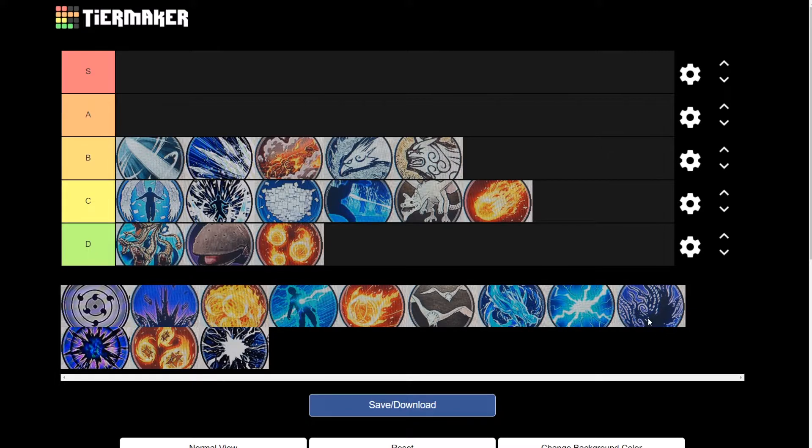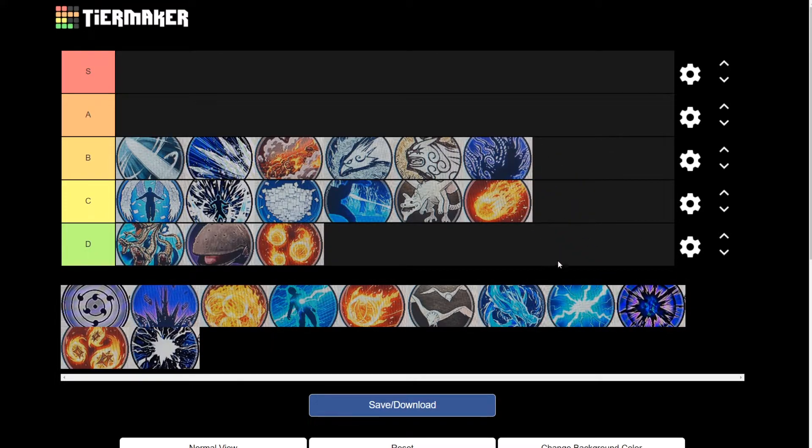Next we have Amaterasu. Now Amaterasu could be at an A, but I'm going to keep it at B simply because whenever you use Amaterasu there's no going back — the Amaterasu will sit there, and even if it doesn't hit the enemy it will just sit there and burn. That's why it's at a B, because it has no tracking and it's honestly a hit or miss sometimes.